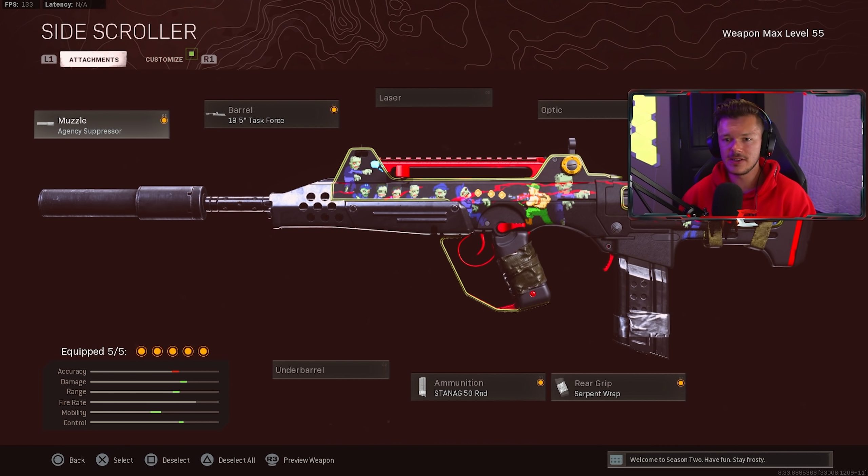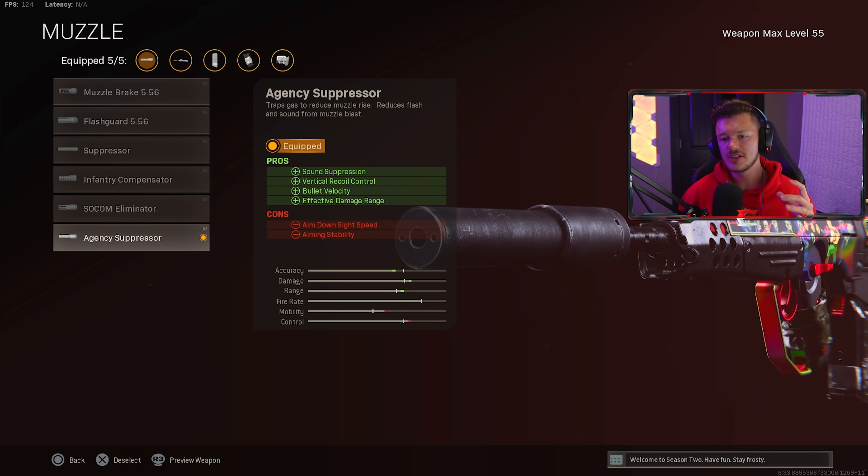The first attachment is in the muzzle category: we're using the Agency Suppressor for sound suppression, vertical recoil control, bullet velocity, and effective damage range. This is by far the best muzzle attachment — no ifs, ands, or buts. Even if they slightly nerf it, it's still incredibly good and definitely the best one you can use in this category, so always run the Agency when running the FFAR.